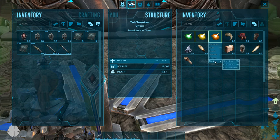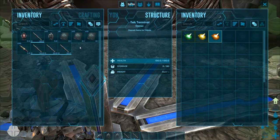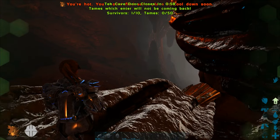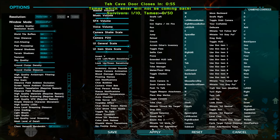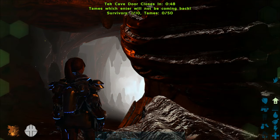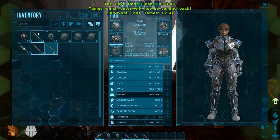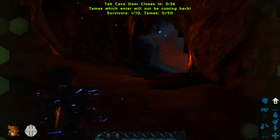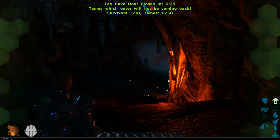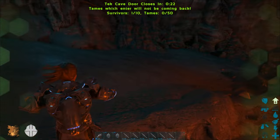Alright, shall we begin ladies and gentlemen? Let's see how hard 'hard' really is. The music down here is amazing. The door will close — tames that enter will not be coming back, and you have 1 out of 10, with 50 tames allowed in. You cannot fly with your tek suit, but you can use punching and sprinting, and you can't grapple hook either.